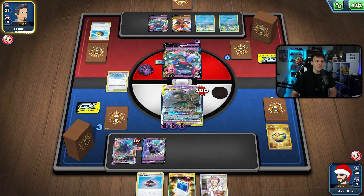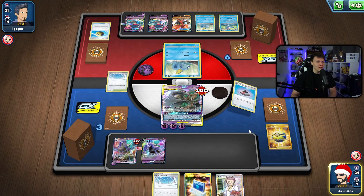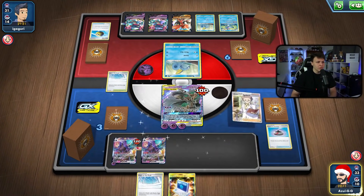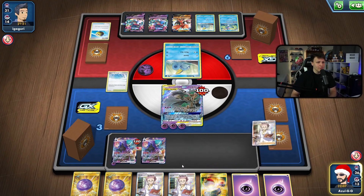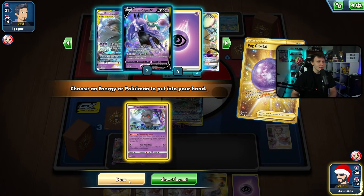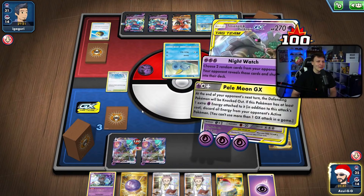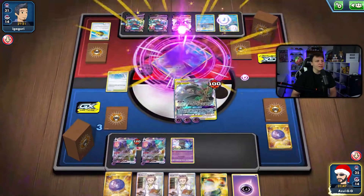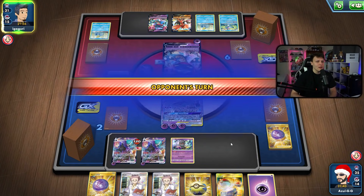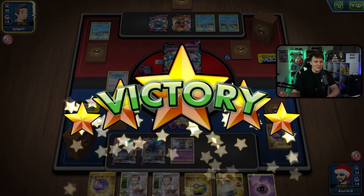They have a zero-card hand so I could try to power up now, but they could top deck a Dedenne or Crobat. I'll put Marshadow in play just in case they top deck a Marnie, and go with Night Watch again — they could top a Crobat or Dedenne but they can't win next turn anyway so I have the luxury of chilling one more turn. Then if I bump the stadium next turn I can use a bunch of Underworld Doors and set up to finish — but there's the concede. The lock works out again and we get another dub with Shadow Control!